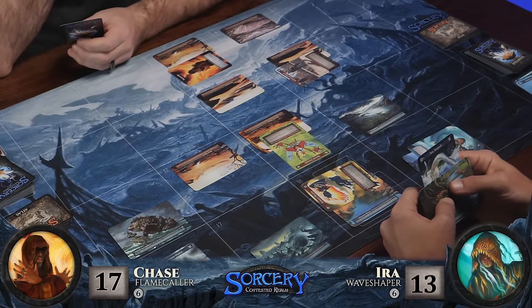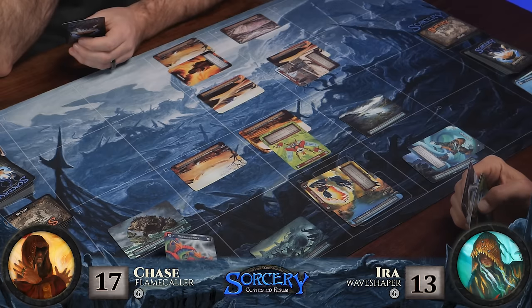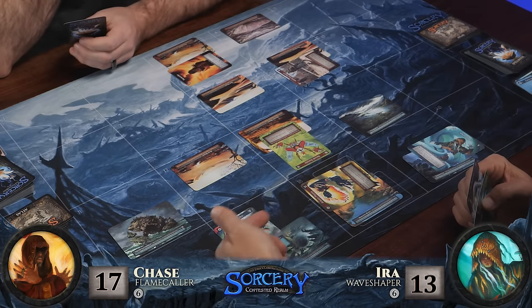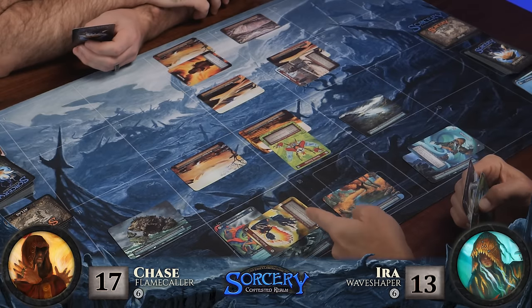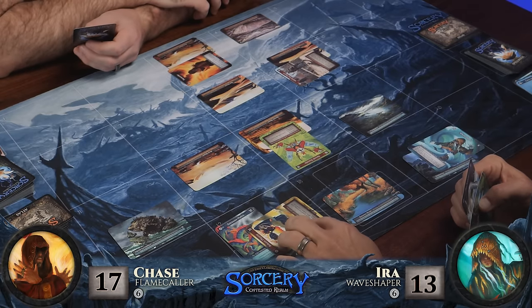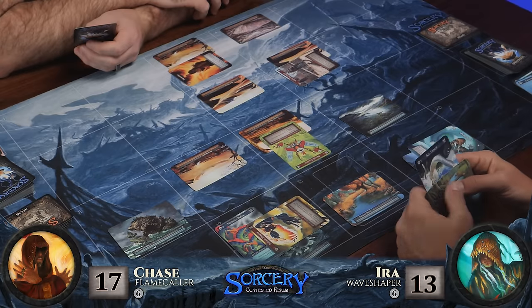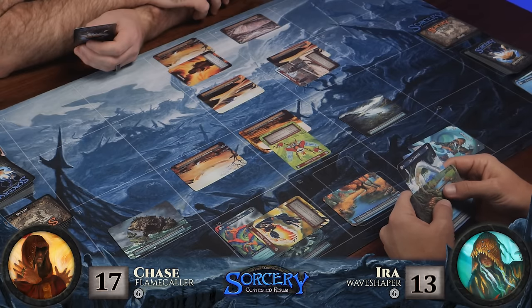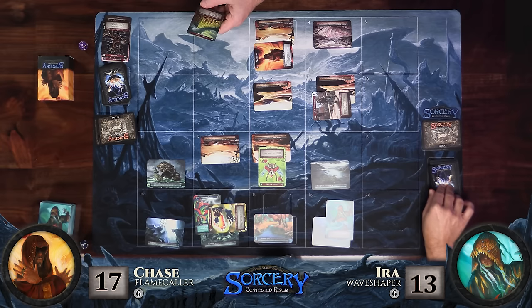At the start of my turn, even before I untap, I'm going to use the Maelstrom ability and pull all minions one step towards the Maelstrom. I thought I was being clever — but the forces of nature. It's airborne, so I'm not going to be able to attack it. But I will be able to attack your site and get in some damage. Now I'll untap and draw a spell.